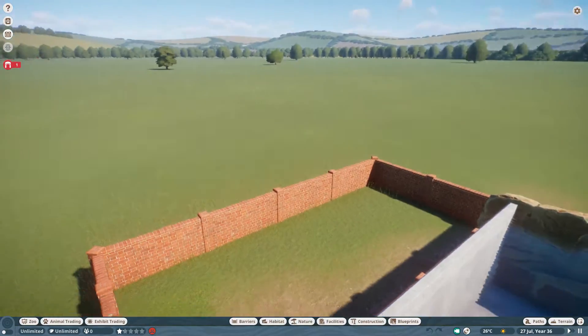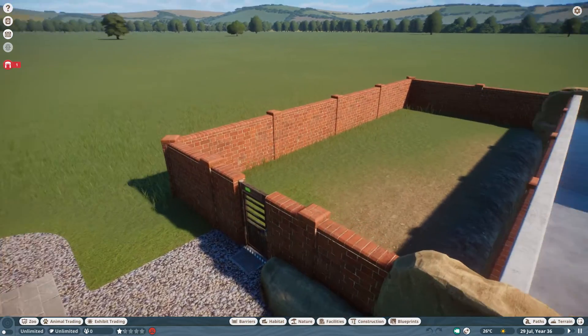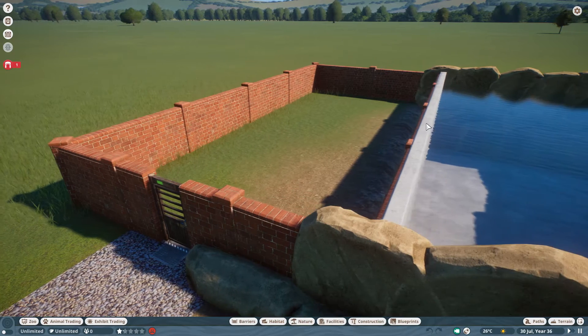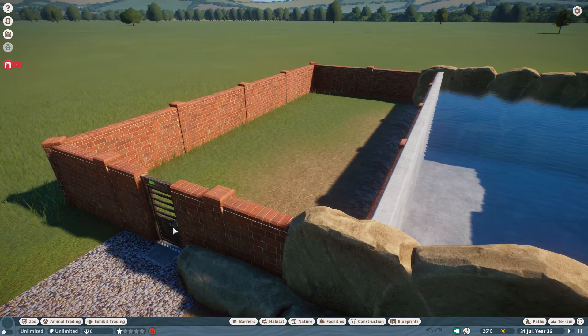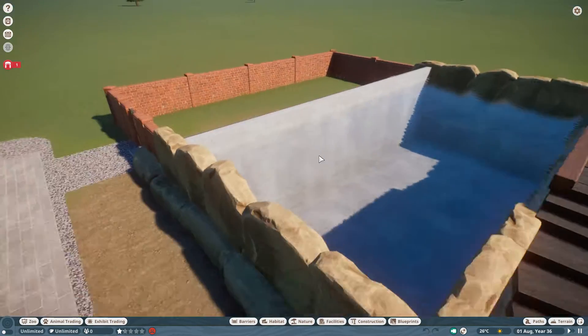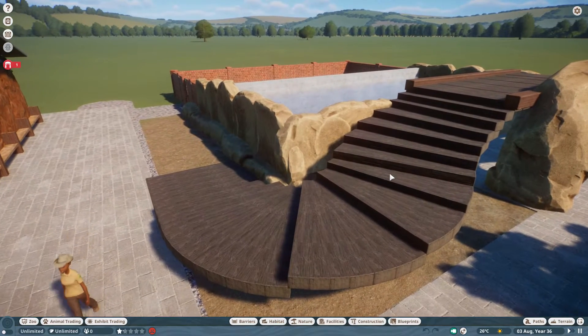I'm not too sure how I'm doing this back area yet, because the penguins are going to be up at this level and the entrance is at this level, so there may have to be some kind of ramp up here. I think it's coming along really nicely - I really like how these stairs worked out. I thought this was going to be really complicated and time consuming.